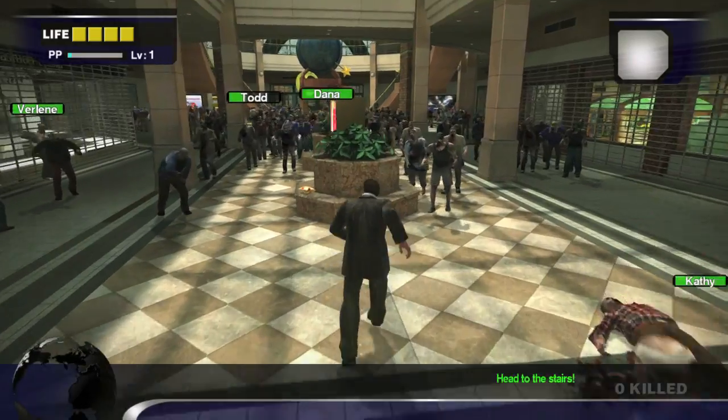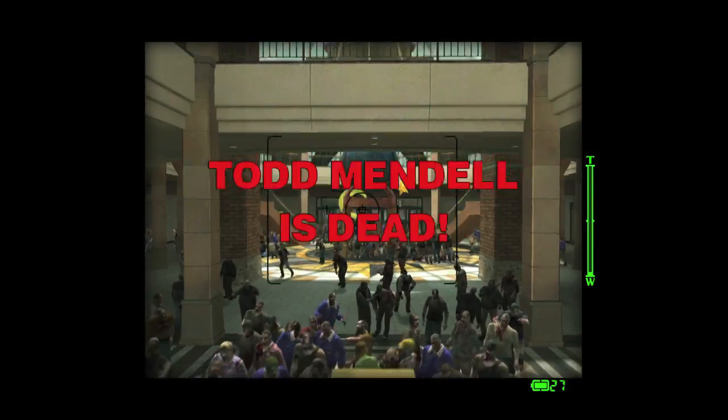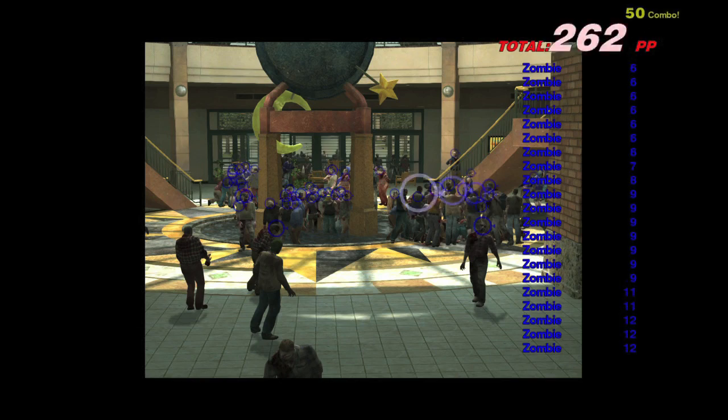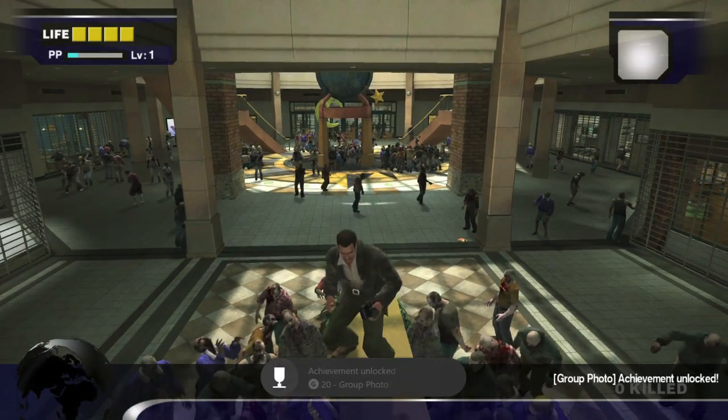This is best done at the start of the game. Once the zombies break into the mall, what you want to do is hop on top of this sign right here. Bust out your camera and make sure you zoom in to the back and get all of these zombies right here. That should be way more than 50. And once you snap the pic, you should get your achievement.